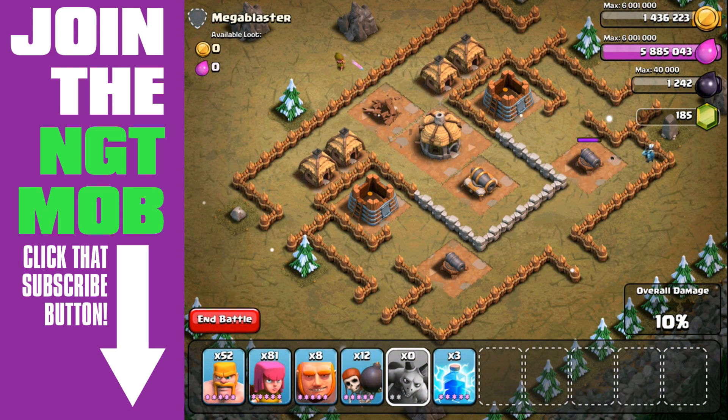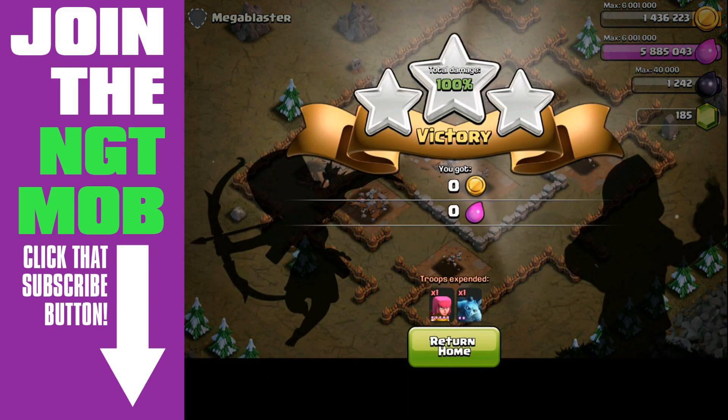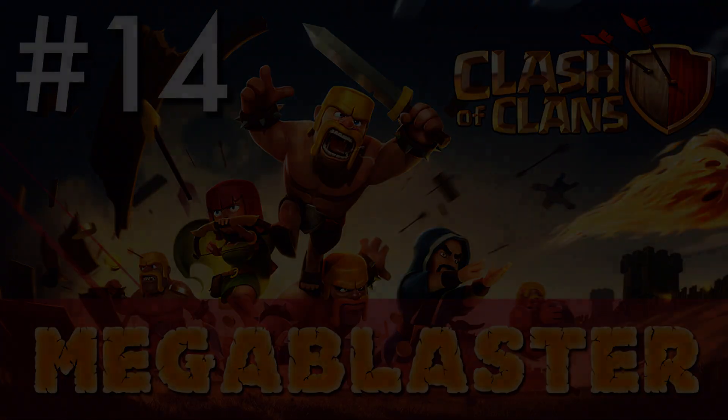This is still easy mode, even on number 14 — still fairly easy. You can easily do this in the beginning stages of town hall four, once you've unlocked the balloons, or if you have your clan castle and get donated a balloon or a minion. That's it for now, we'll have more for you next time — I'm Spiderbot and I'm out.